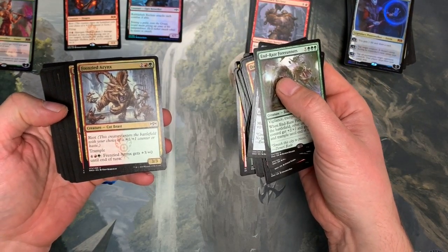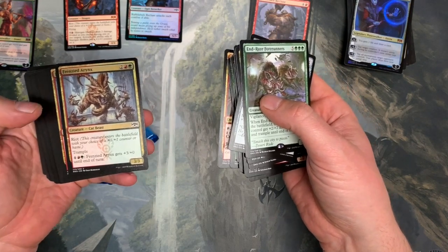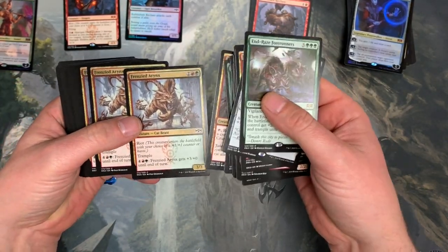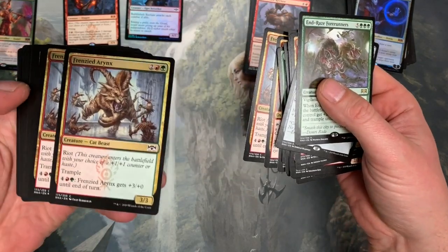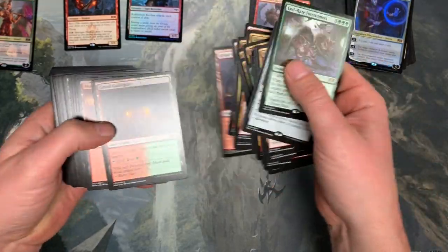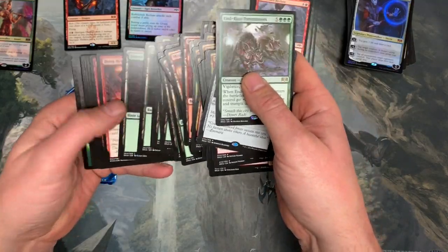Frenzied Arynx — whatever it is. The artist here, Philip Rebon — I'm trying to get him to design a logo for a line of war shelves, we'll see what happens. He's done a bunch of stuff for MTG, pretty cool. There's another artist I'm trying to recruit as well, don't want to say anything yet.